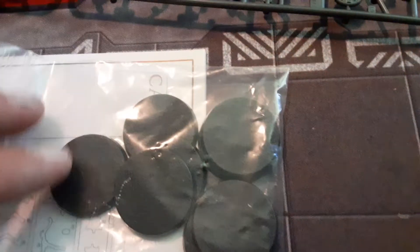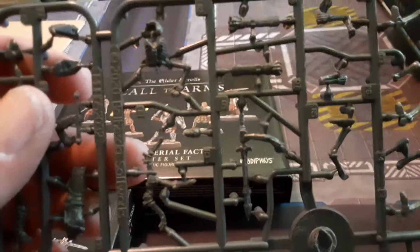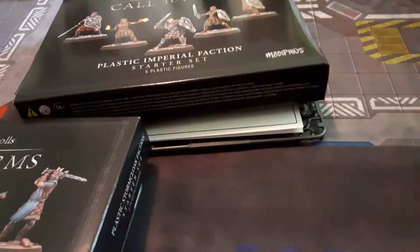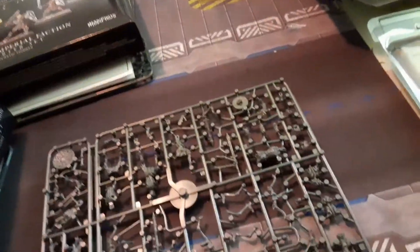There it goes. This looks like it's going to be pretty easy to build, and all of the bases — yeah, pretty easy to build. This is like GW quality hard plastic. They look pretty good. That's the Bleak Falls Burial Set.